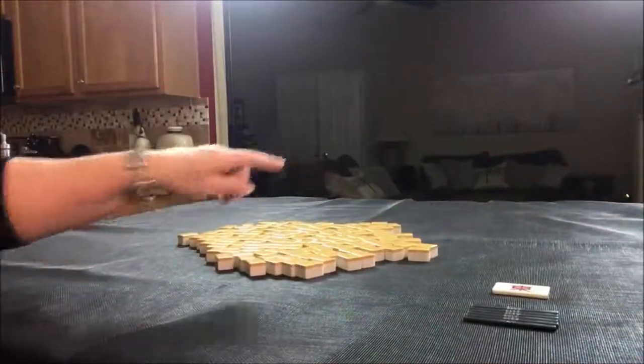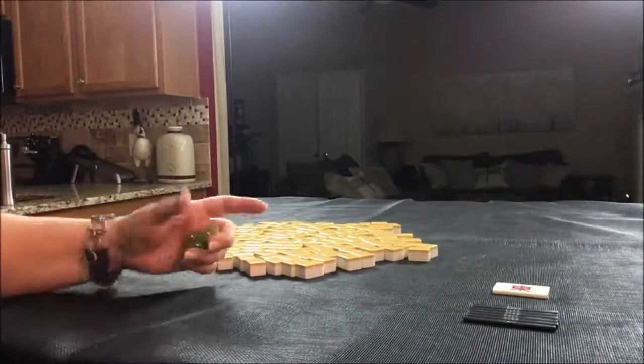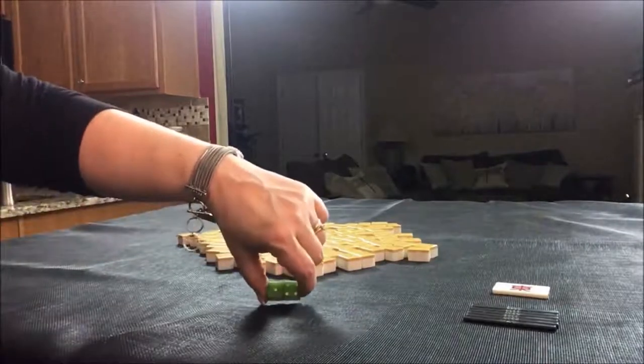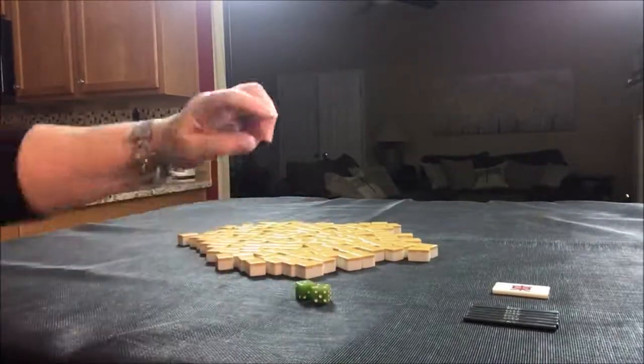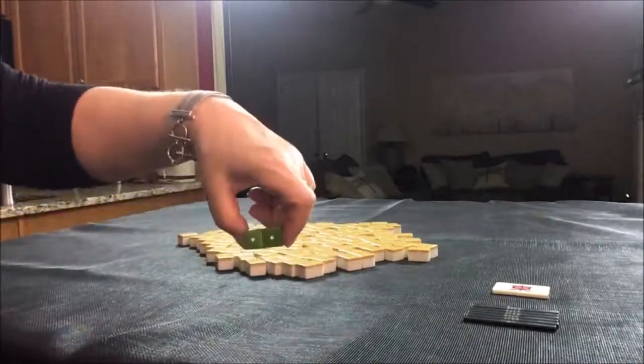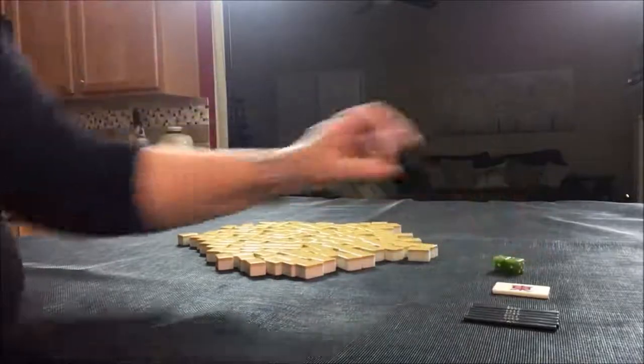I'm going to roll these dice to randomize which seat we might be in during a game. I rolled a five, so counting one, two, three, four, five — the dealer. So we'll say that we're the dealer for this first random pull.